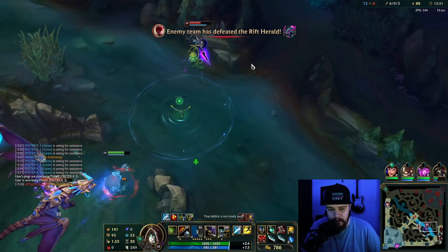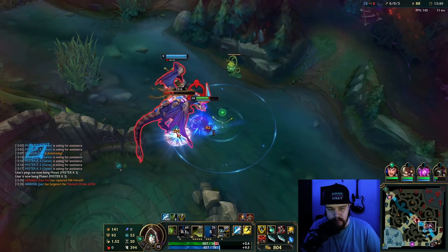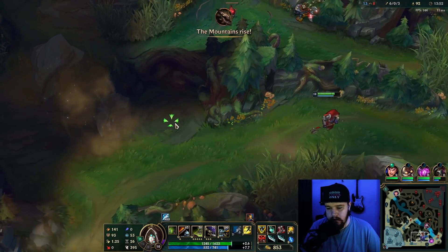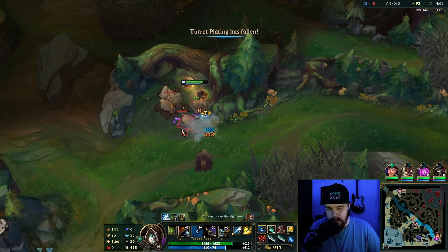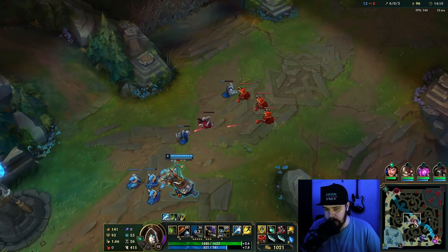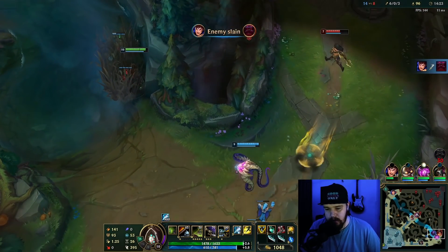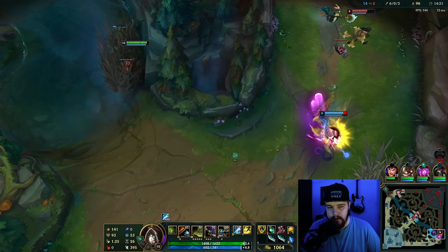There's only so much I can do for them. Let's get the Kassadin out of here so he doesn't get to walk up to my support. We walk down because we see the Lee Sin up there. I got the dragon. Top lane starts winning now, which is nice.